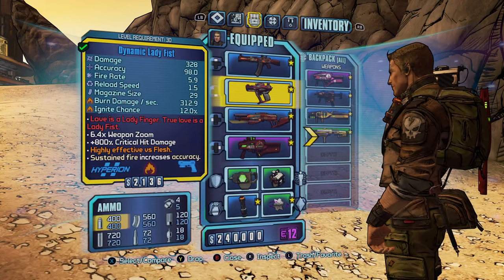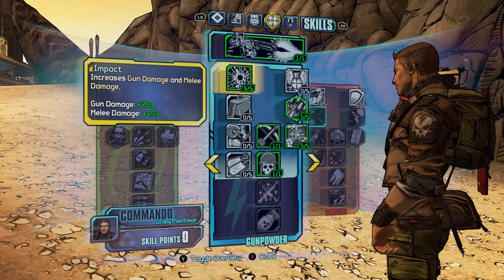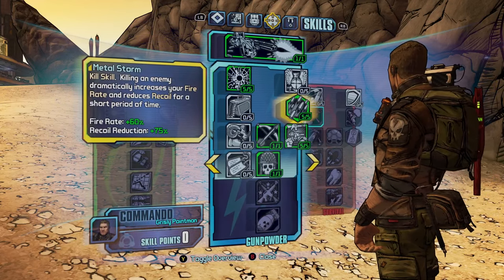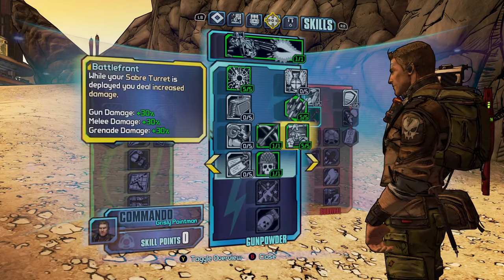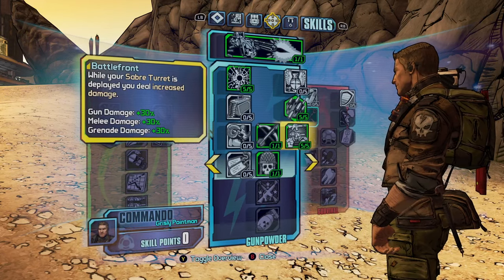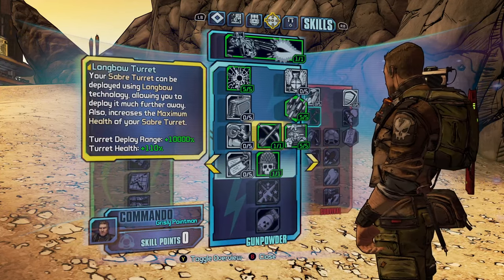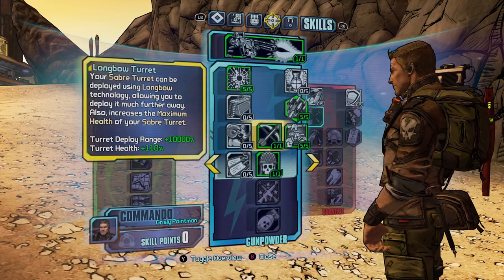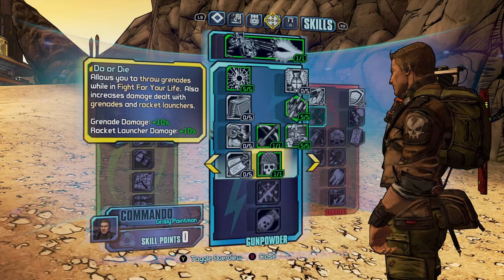For skills, start in the Gunpowder tree. Go into Impact, which gives you 20% increased gun damage. Then there's Metal Storm, a kill skill that increases fire rate by 60% and recoil reduction by 75%. Battlefront gives 30% gun damage, 30% melee damage, and 30% grenade damage while your Sabre Turret is deployed — so that's an extra 30% damage while your turret's up. The throw skill is a must-have — you can throw your turret anywhere on the map and it gives 110% more health to the turret. Also grab the skill that lets you throw grenades during Fight for Your Life, which also increases grenade and rocket launcher damage.